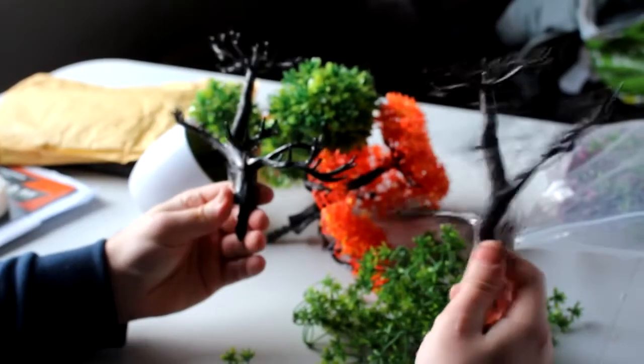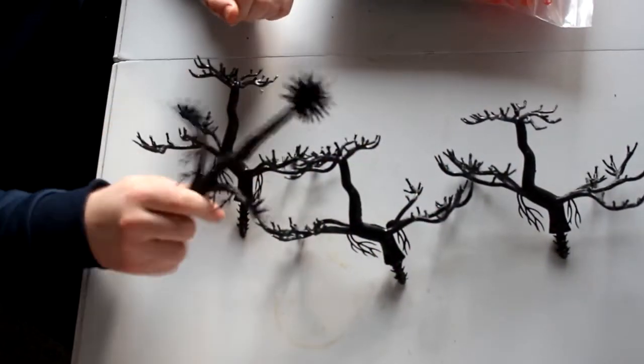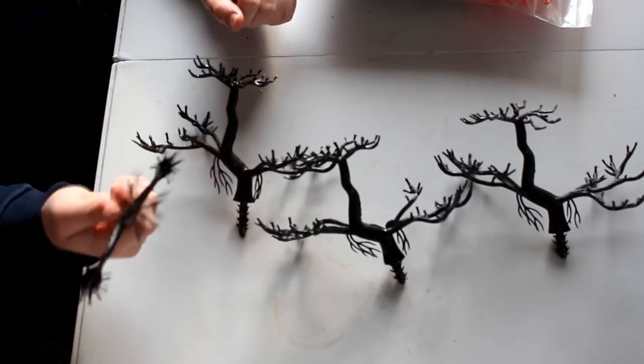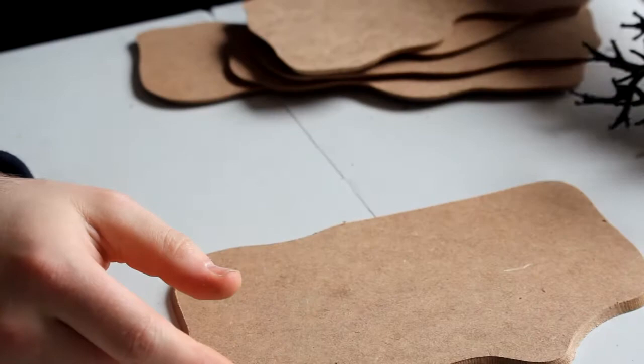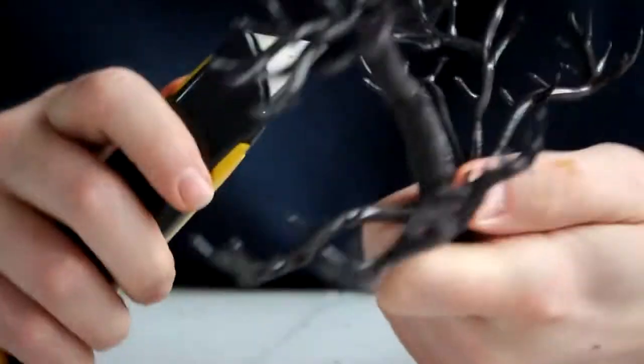I did order four different types of trees, but as you can see they've actually sent me three of the same. I was a bit annoyed by this, but I realised I could make do by modifying the look of some of the trees. After the trees were bare, I snipped off the little nubs at the bottom which attached them to the plant pots so they would sit flat on a base.